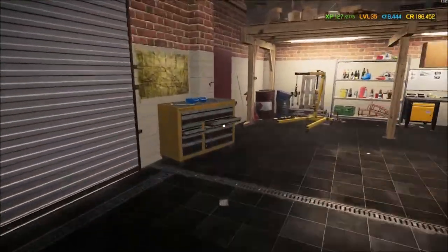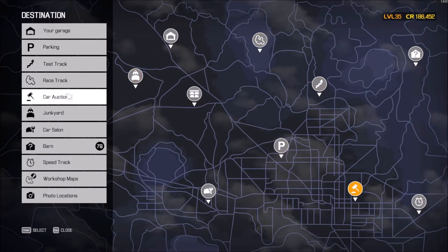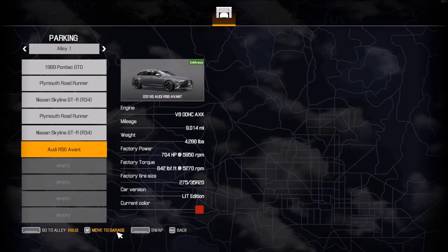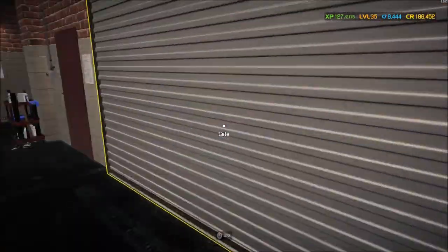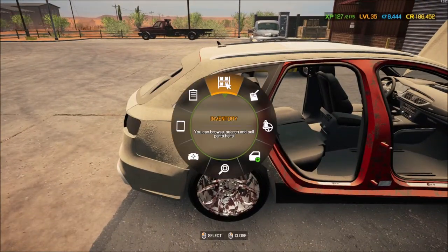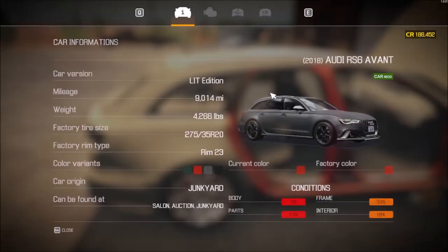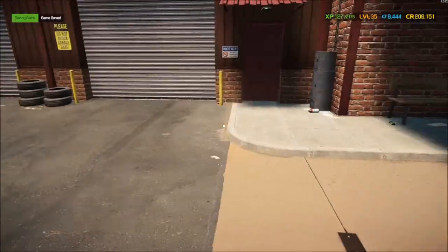All right, let's go to the Audi and move that to the garage. I think instead of taking anything off this car I'm just going to go full-out sell. Let's go ahead and sell that car — we're back up to 209. Then what about the other parking spot — the Nissan Skyline?